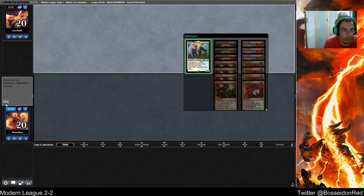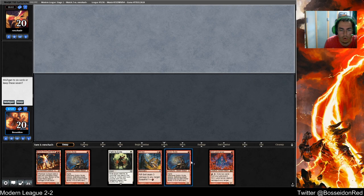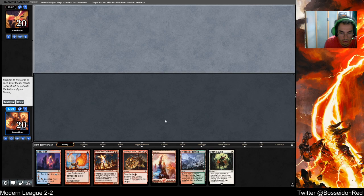Alright, game three. This hand is so beautiful — it has Lavamancer, it has Core, it has Path, it has Eidolon, it has removal and permanent threats. It's missing one very important thing. This hand's not great — do I have to keep this? I think I have to mull this actually — I ship away the Islet, obviously.